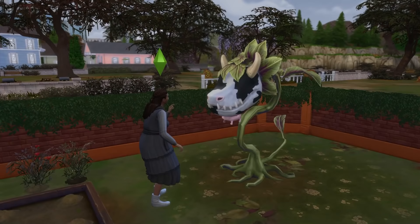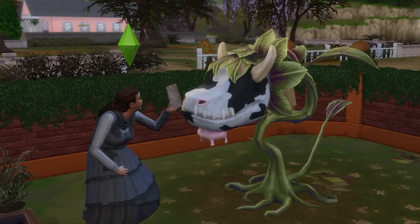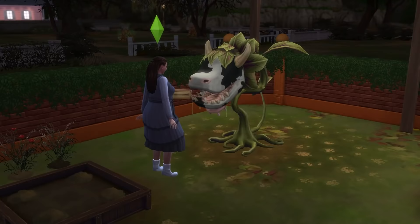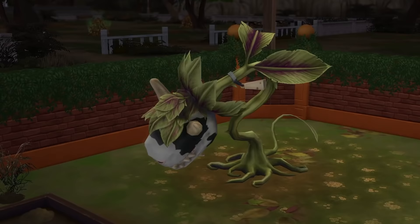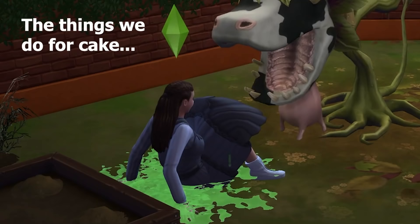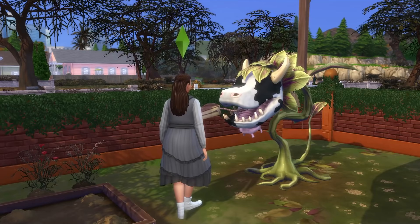Plant this, and before long you'll have a cute cowplant in your backyard. You can play with the cowplant, and it'll need to be fed around every 12 hours as well. When it needs to be fed, it'll stick out its tongue with a cake, and if a sim tries to take this, they'll be eaten. Be eaten once and you'll be spat out with a negative moodlet. If the cowplant eats you again with the moodlet still active, then your sim will be devoured.